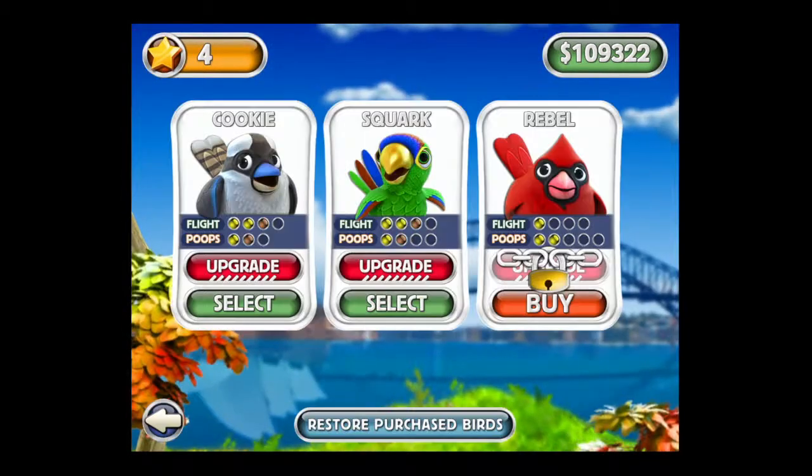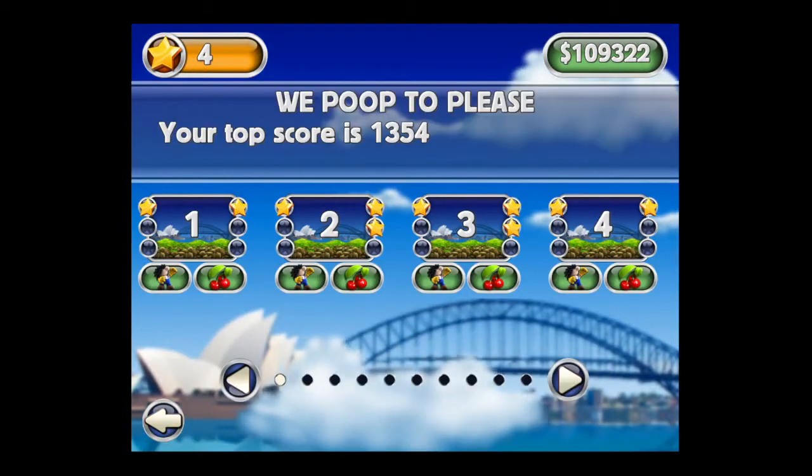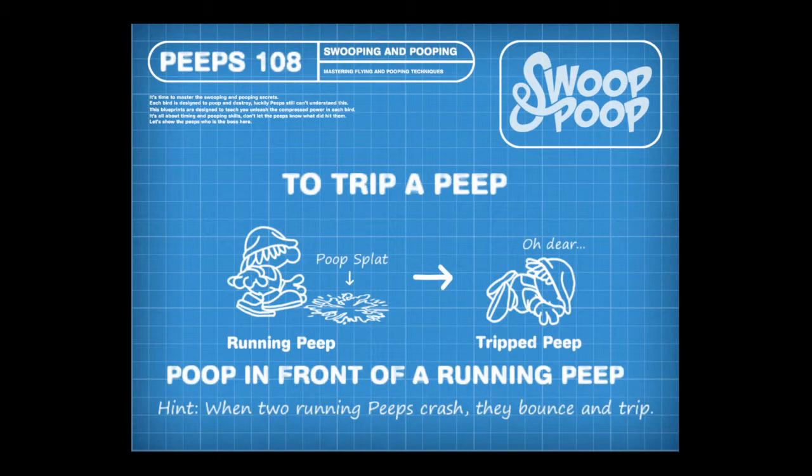Tap on start to get into the action and play as Cookie, Squork, or Rebel. Cookie comes with the game; Squork and Rebel can be purchased through in-app purchase.